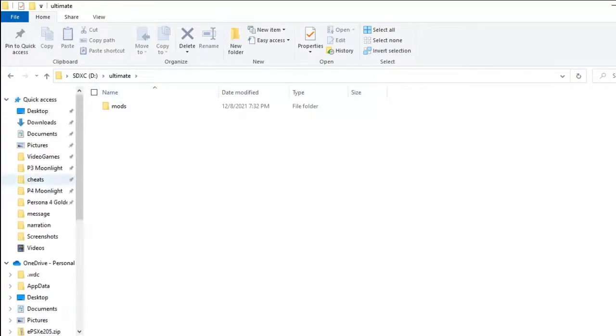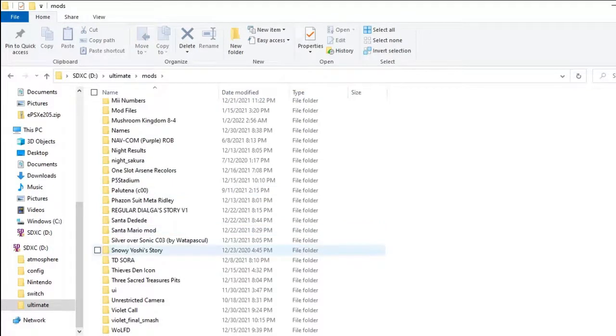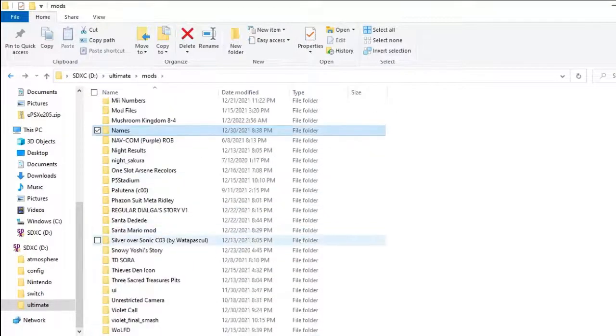Back to the text file. You should have a mod folder like this — you should have an Ultimate folder and a Mods folder. In order to change text, you wanna make a new folder inside your Mods folder. Title it whatever you want. I have a specific folder called Name. So go into your Ultimate folder, go into your Mods folder, and make a new folder.